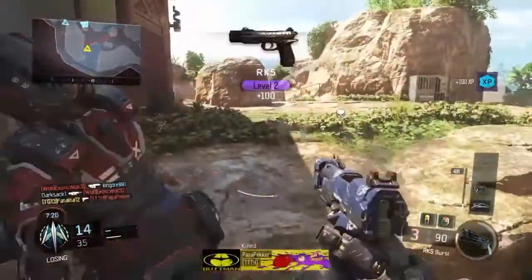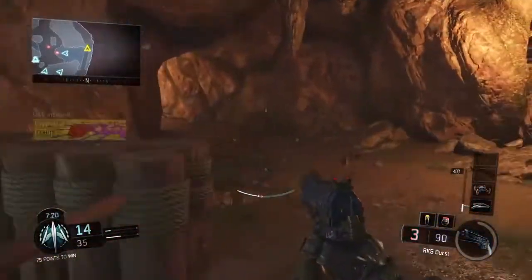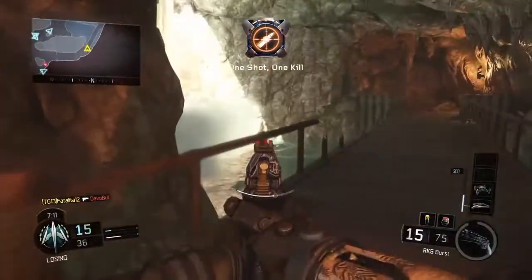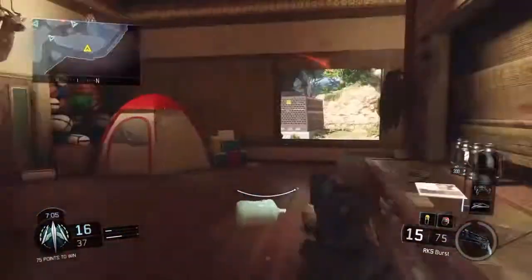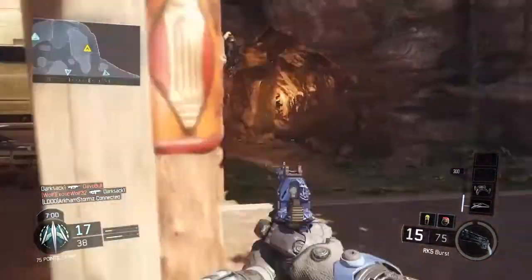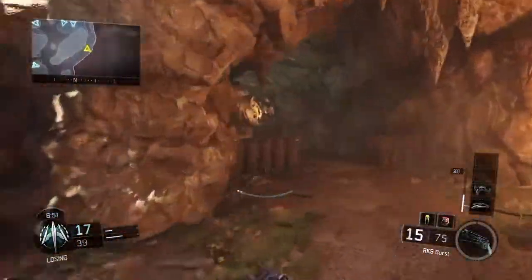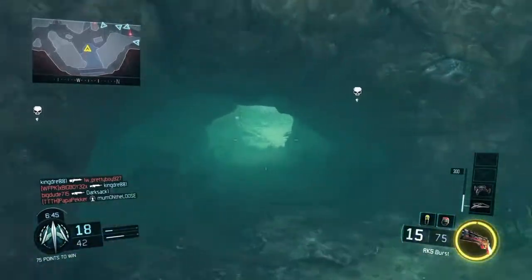I was actually surprised I got that kill so fast! There are people over here — I'm out. I think there's another dude in there. There's another dude down here. Let's see if I can find him and annihilate him. As soon as I say that I get my Annihilator — let's go!